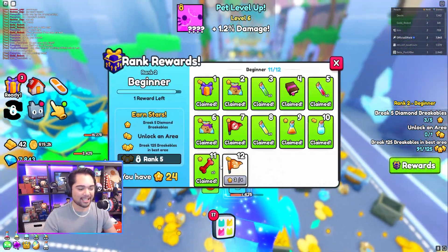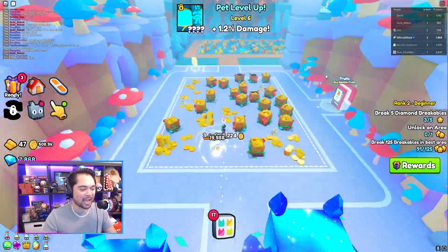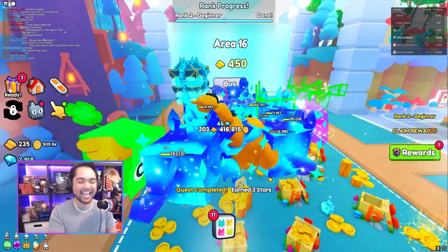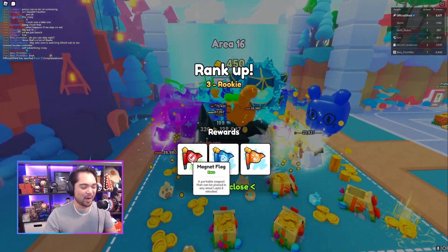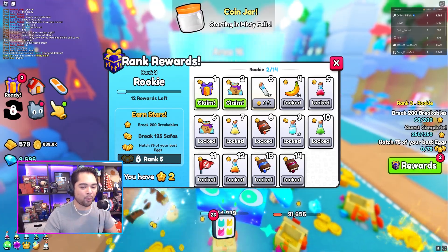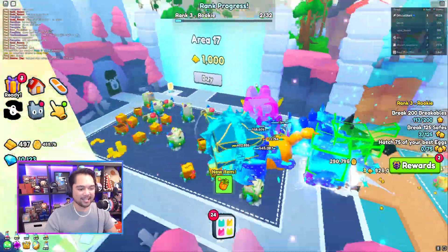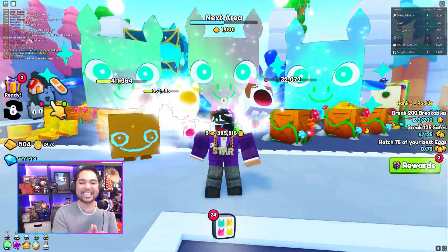We are getting a whole bunch of different rewards here. We need one more little section to claim rank number three, and I think that'll be a perfect time to end off this video. Let's go ahead and break 125 breakables in the best area for three stars. Ladies and gentlemen, we are now rank number three! That is a feel-good moment — we got a magnet flag, diamond flag, hasty flag. Those are definitely something we want to save up for when we get to the higher areas. Let's go ahead and unlock area number 16. We can upgrade our enchants as well.